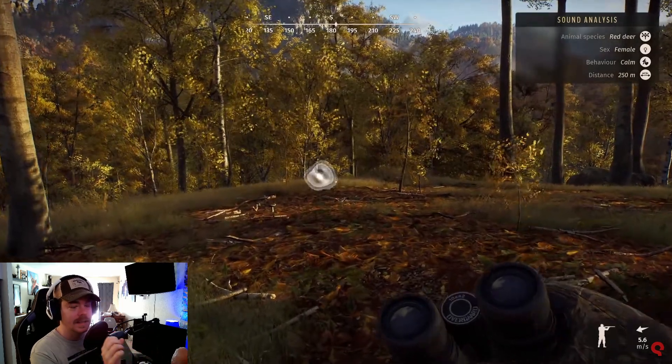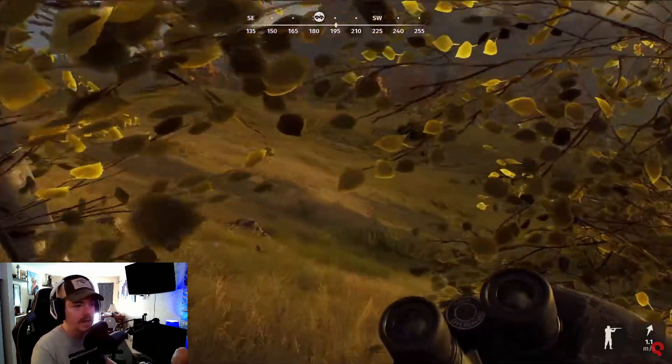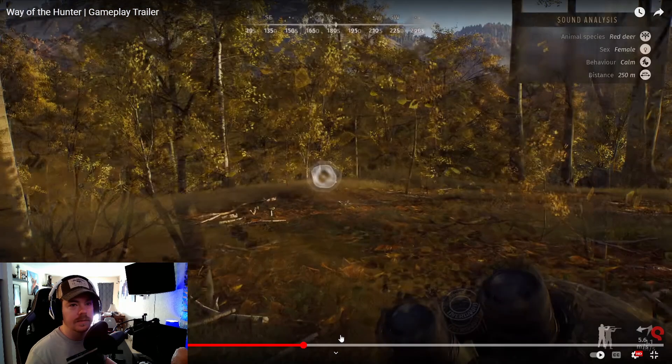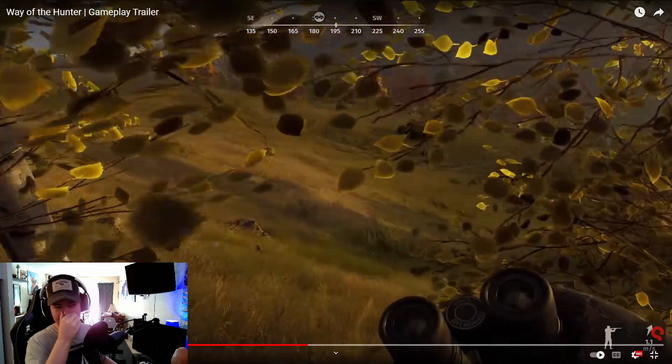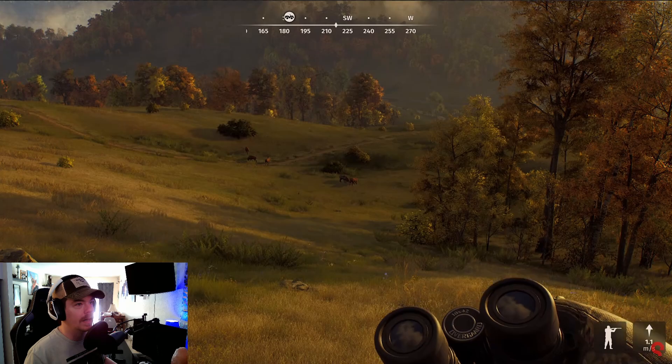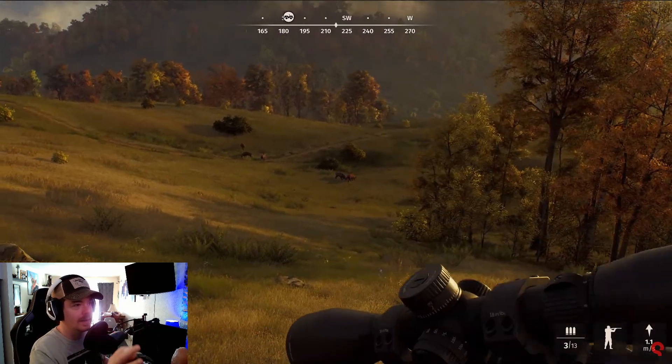And then he's got a call — so that's the call animation on screen there. It shows the sex of the animal, I believe you have female, calm. It shows the distance from the animal where the call was coming from. Very cool sound analysis up there in the top right. Really, really cool. I love that compass — it shows where the vehicle is.